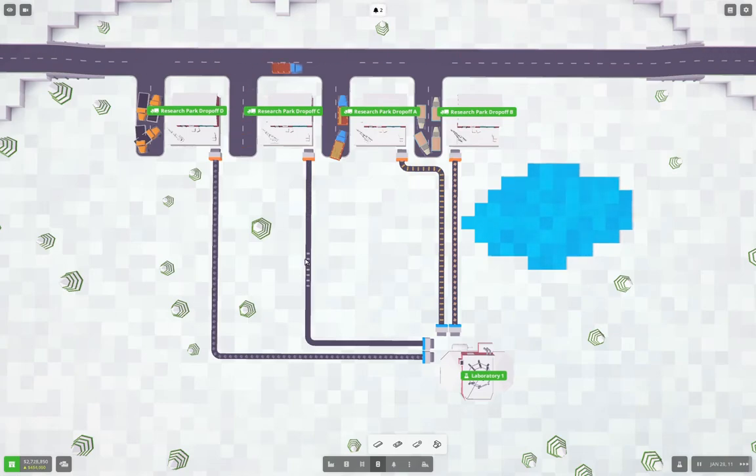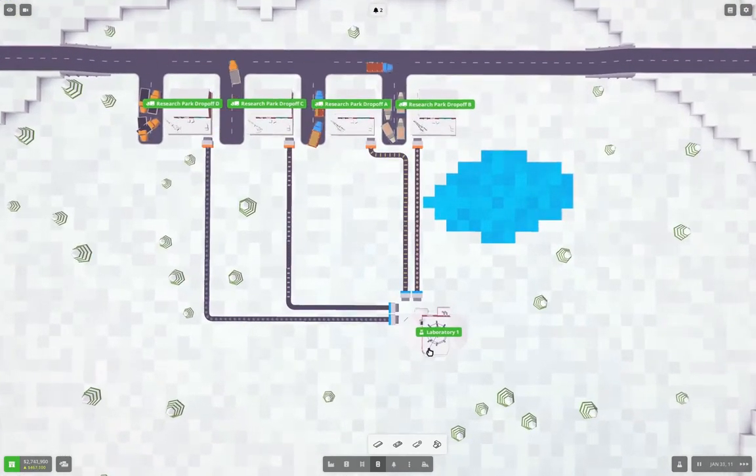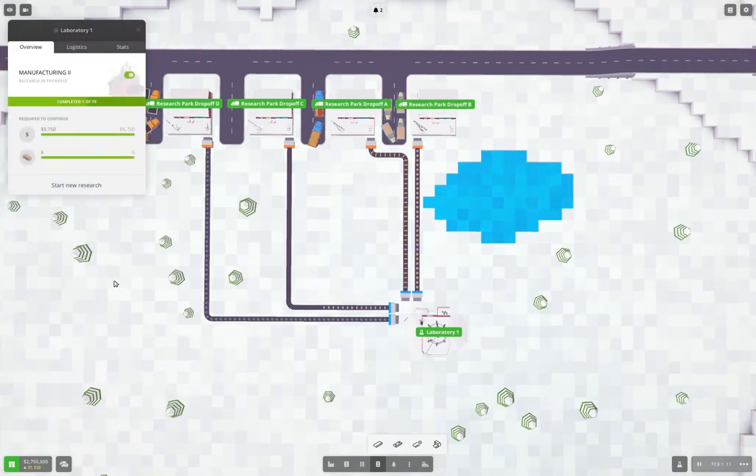I'm probably going to want like four more trucks on that. We're building up our cash to the point where we'll be able to pick up probably the copper region next time. If we get copper online, then we can bring it in here for copper smelting.